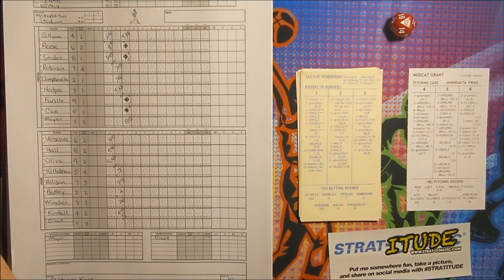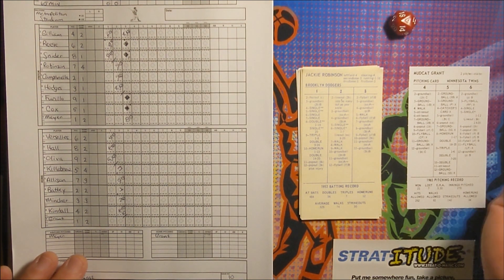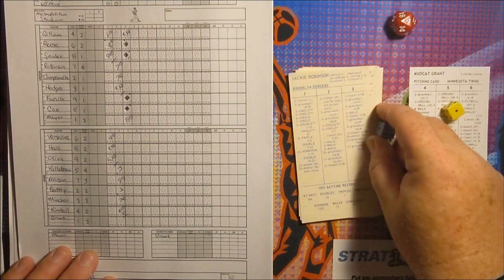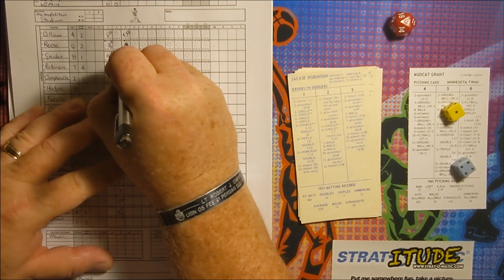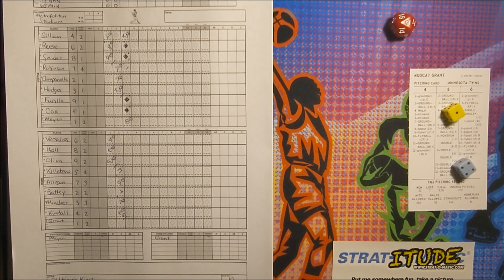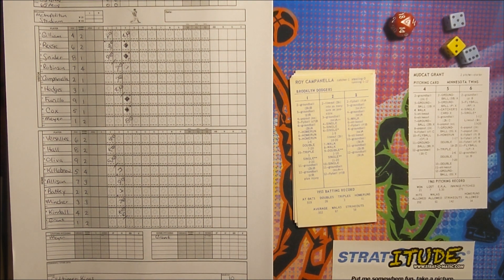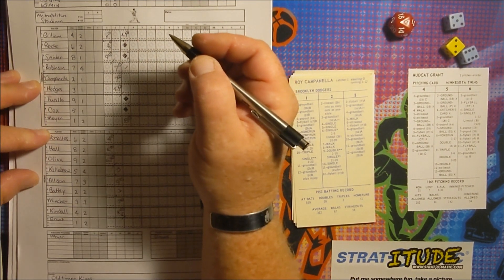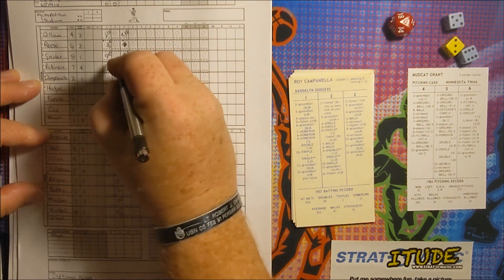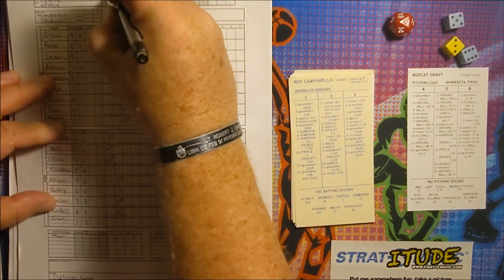The Twins are going to start Jim Perry warming up in the bullpen. Jackie Robinson — nobody on, two outs — 1-5, a single. Perry throwing a bit quicker in the bullpen. Robinson on first with two outs, four-run lead; he stays put. Roy Campanella — 3-11, a ground ball to third. Killebrew over to Mincher for out number three. But the Dodgers score four runs on three home runs in the top of the third.